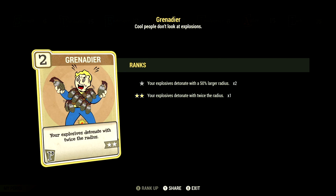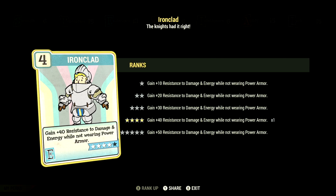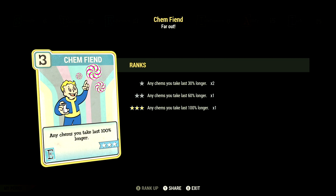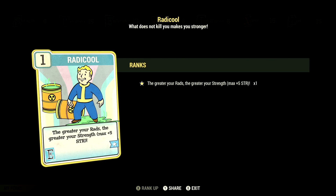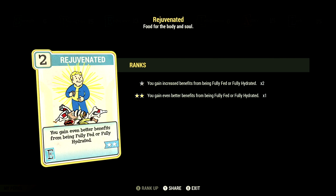We have Grenadier at 2 stars: your explosives detonate with twice the radius, and this works with our legendary perk card Far-Flung Fireworks. Over in endurance, we have 13 — Ironclad at 4 stars: gain plus 40 resistance to damage and energy while not wearing power armor. We have Chem Fiend at 3 stars: any chems you take last 100% longer, and we did take Overdrive and Psychotats in this video. We have Fireproof at 3 stars: take 45% less damage from explosions. We have Radicool at 1 star: the greater the rads, the greater the strength, at max plus 5 to strength. We have Rejuvenated at 2 stars: you gain even better benefits from being fully fed or fully hydrated.